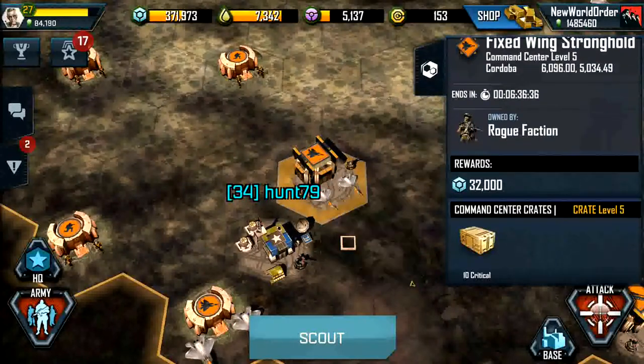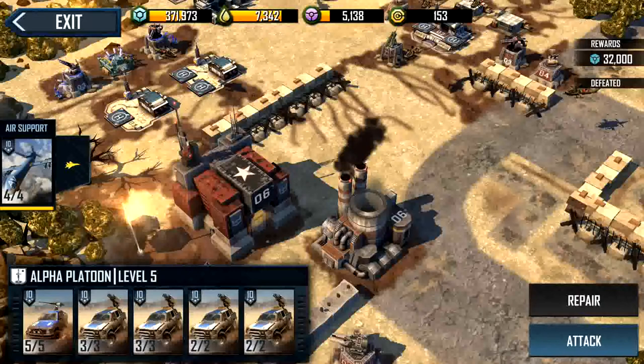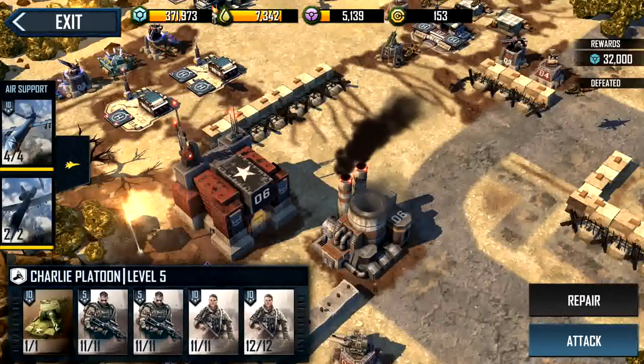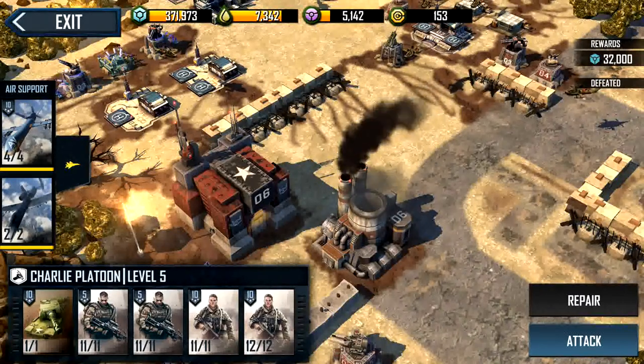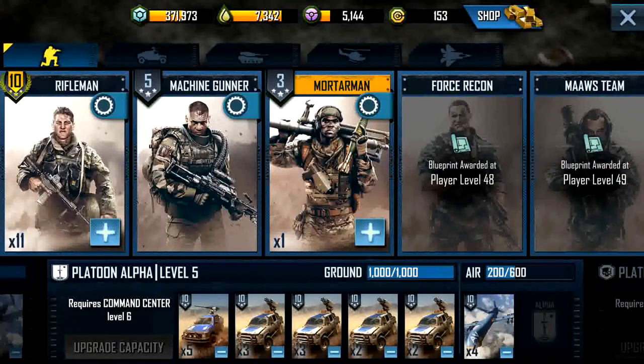The best thing about the Fixed Wing is you're going to get 10 criticals — 5 of them are going to be Reaper and the other 5 are going to be Thunderbolt. In order to attack this, we're going to be using 1 tank and as many Machine Gunners as you can. Right now I'm using 22 Machine Gunners — 11 on the first slot, 11 on the second — and our standard infantry unit, 11 and 12 on slots 4 and 5, our Riflemans.